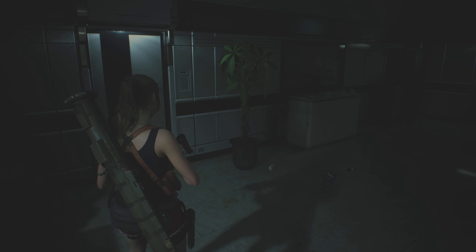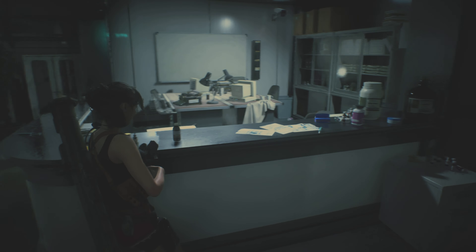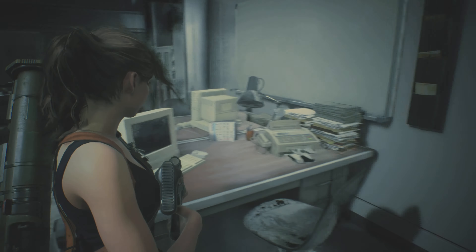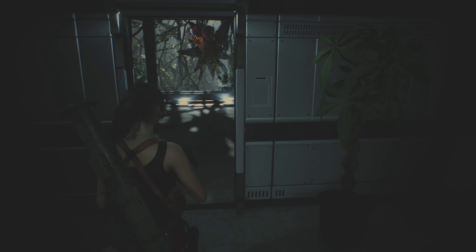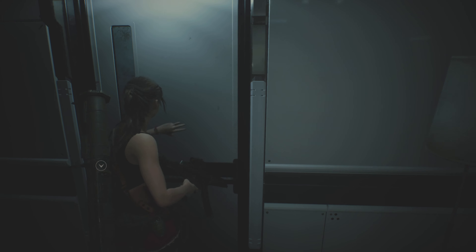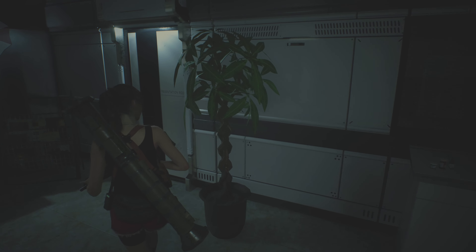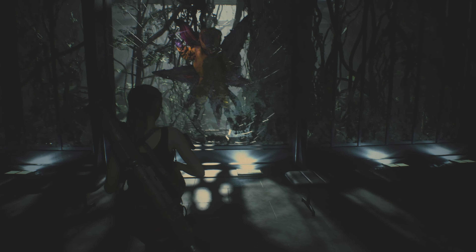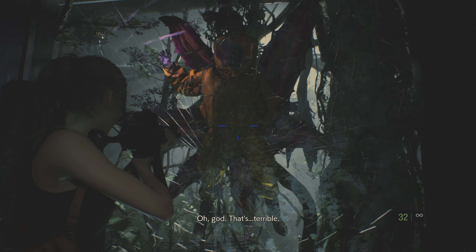I kind of wish they'd make a Code Veronica remake. We don't have a map to this place — you'd think there'd be a map somewhere. What about this door? It's locked. So we have no choice but to go through there. I bet he has the wrist band. Too bad we can't just shoot this.